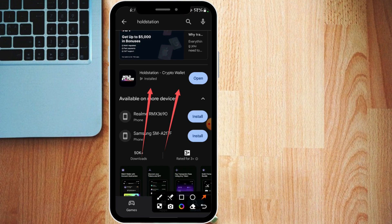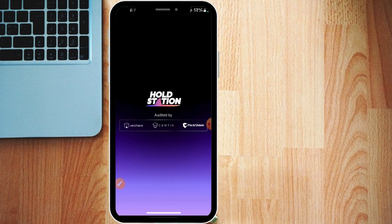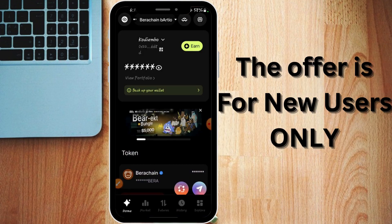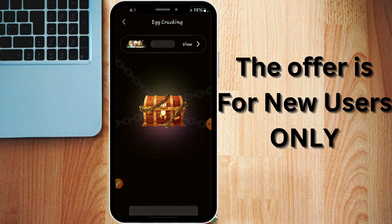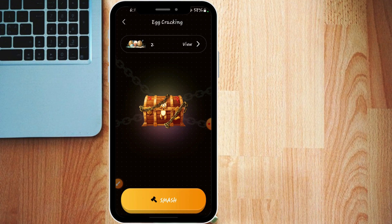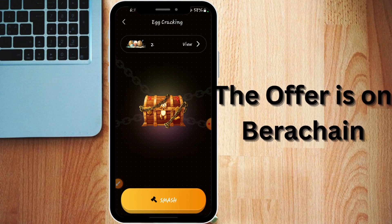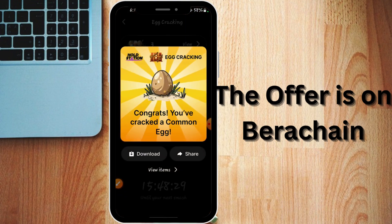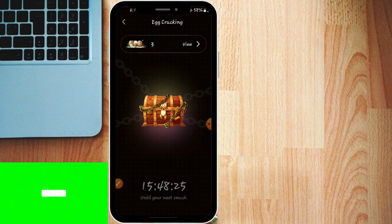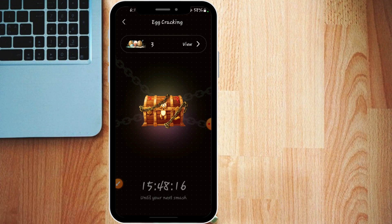You just click on it, open it, and you'll be required to create a wallet. Hold Station is a wallet — you can also head over to holdstation.com for more details. Note that only those who have not previously created this app will be able to claim the egg easily. After creating your wallet and backing up your seed phrase, close the app and restart it. You'll be redirected to where you can smash the egg. Congrats — you've cracked a common egg! It counts down about 16 hours before you can smash another egg.